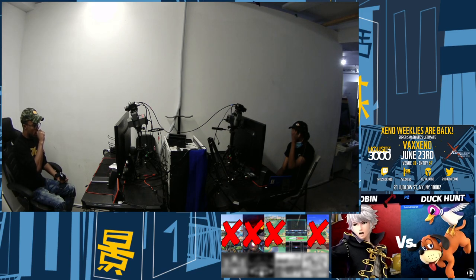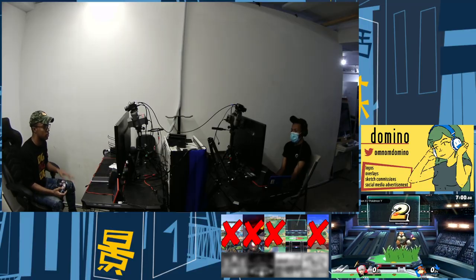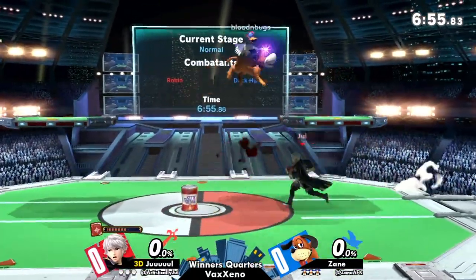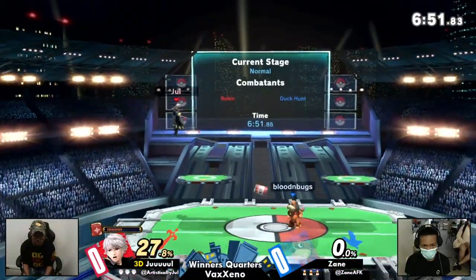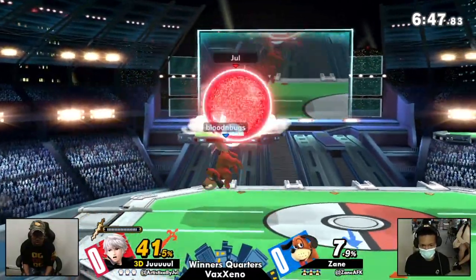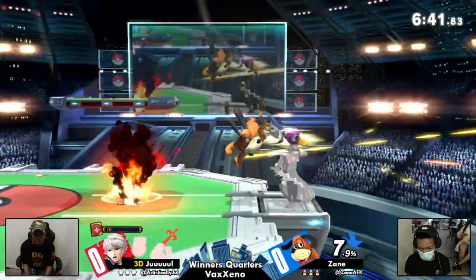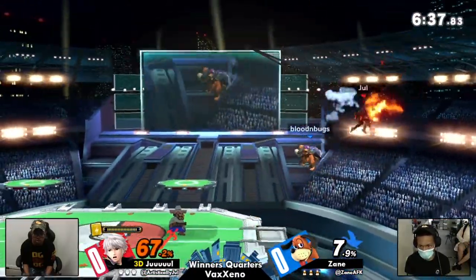Jewel is well known for his item play, and I honestly don't have half the brain to keep track of what this could potentially turn out to be, but we'll find out. Regardless, we're getting right into the start — when did he take 24? Oh, that's a tough spot to be in, can't jump out of that. Yeah, and Zane managing to put Jewel in the corner just by exploiting his own free will.